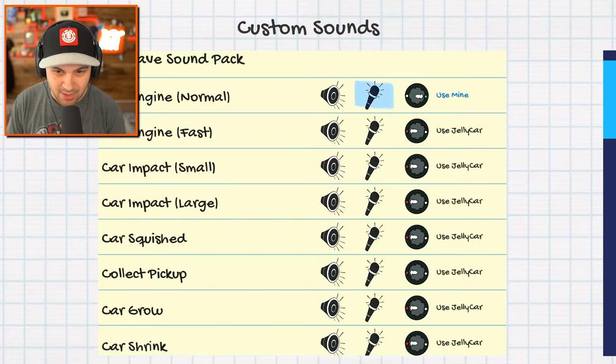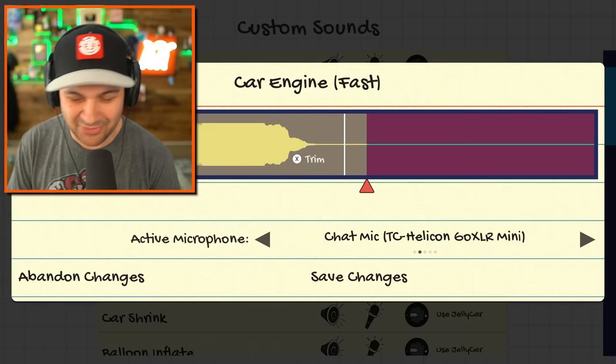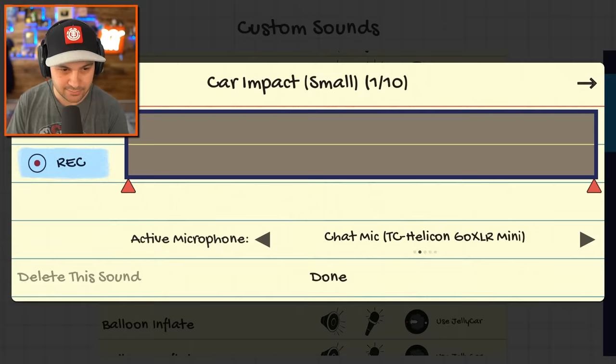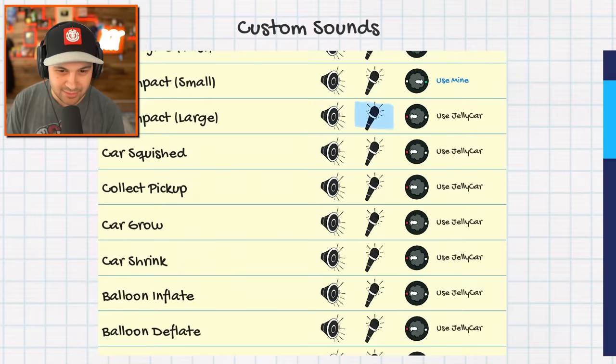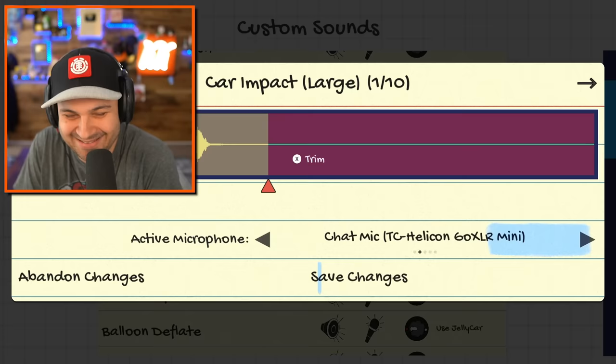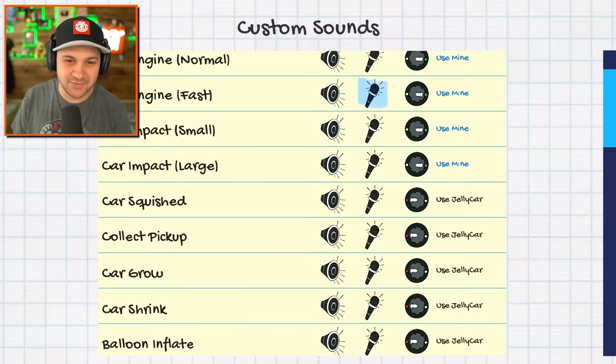Now we have to make a car engine going fast. Vroom. That was beautiful. Vroom. This is so dumb, I love it. Car impact small: oof, oof. And then car impact large: ow! That's so dumb. I think that's good. And then we'll just use the defaults for everything else, and just see how stupid this sounds.